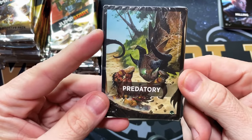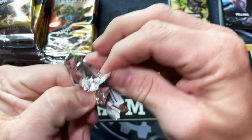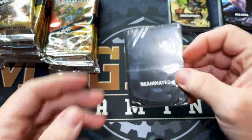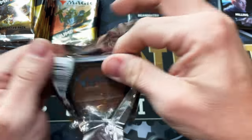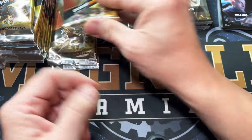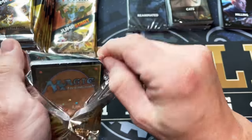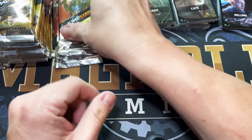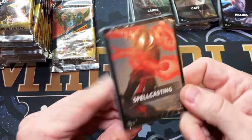What's next — Predatory? I'm not sure what the rares you can get in Predatory are; I don't think there's any of the top ones. This one is Reanimated — so that should have a Reanimate in it. Cats — does anybody actually play cat tribal? Is that a thing? Lands — that's going to be Oracle, right?